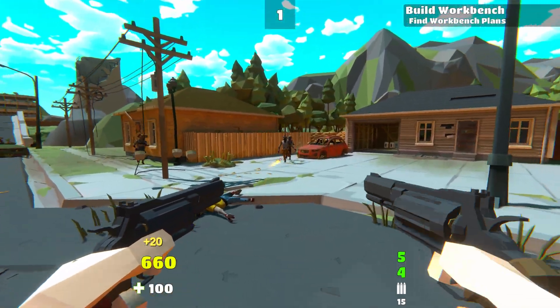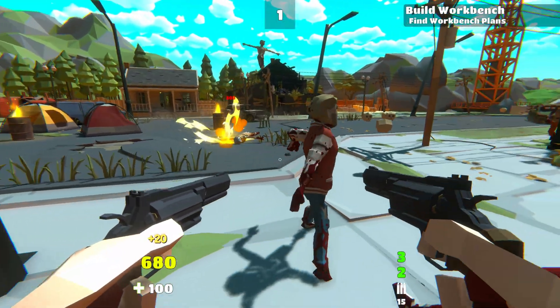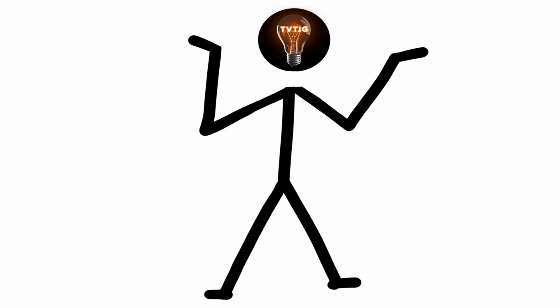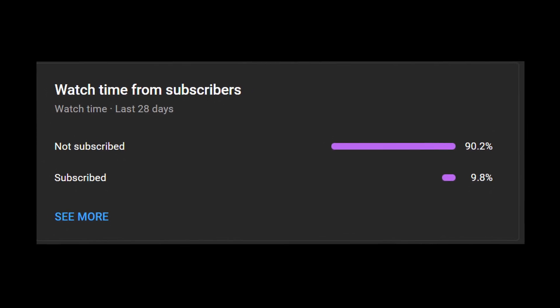I realized in a playtest that the zombies were way too slow, so I added more running zombies that spawn instead of walking ones. Zombies now run 90% faster — which is funny because 90% of people who watch my videos aren't subscribed to my channel. Please hit that sub button.